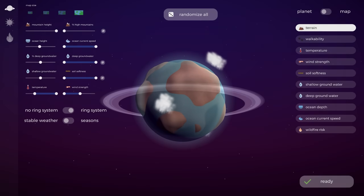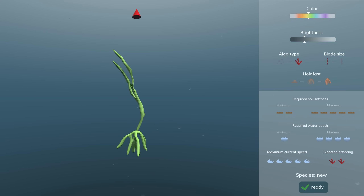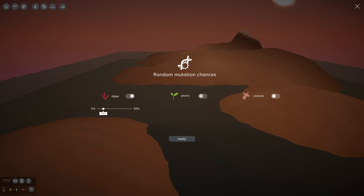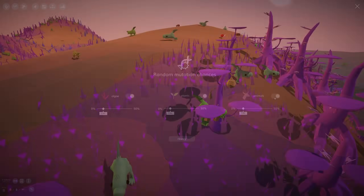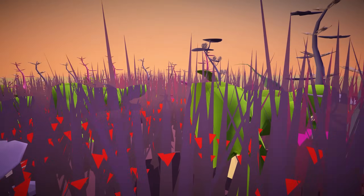What happens if you take the evolution simulation video game The Sapling, design a planet, design a basic algae and a really simple aquatic animal, and then turn on random mutations for millions of in-game years? How will life evolve? That is what this YouTube series called Evolution Simulated is about.